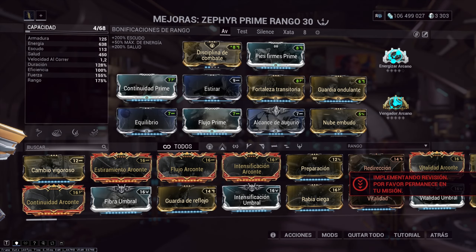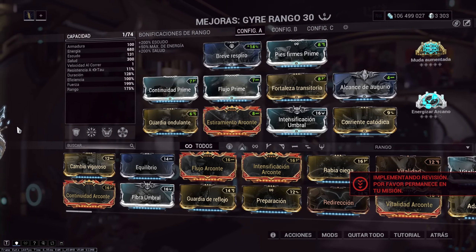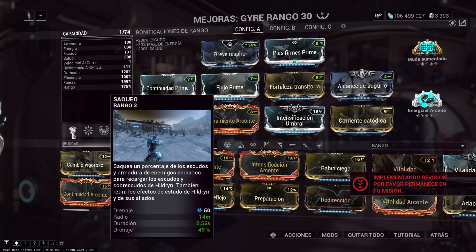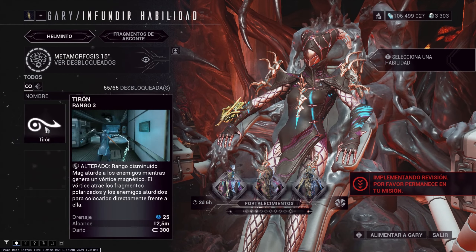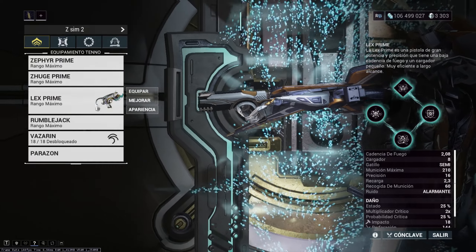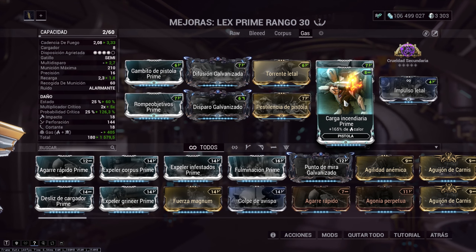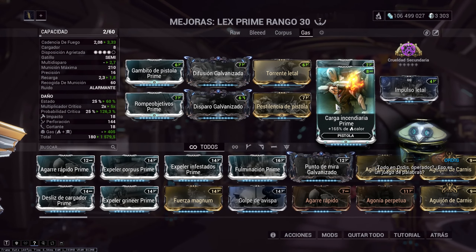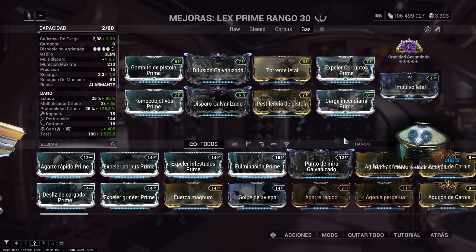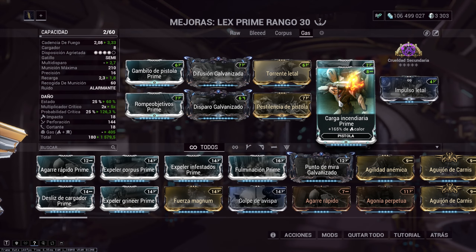The two Warframes I recommend for these synergies are Zephyr and Gyre, as both can group enemies and also increase the weapon's DPS. If you want to use other Warframes, you can use abilities that pull enemies in, like Mag and Khora. For the Gas build, we use a Heat Prime mod more than anything to increase the direct damage — remember that Gas damage is not affected by elemental mods. It doesn't matter if you use this mod or a 60/60; all the elemental damage percentage only affects the direct hit damage. We also use Lethal Torrent here.